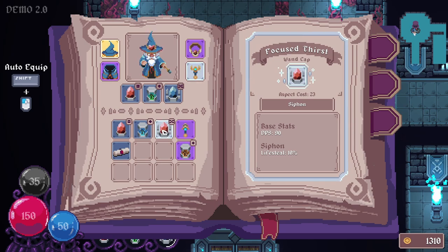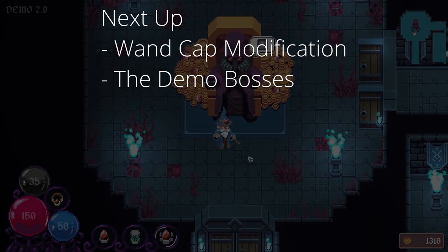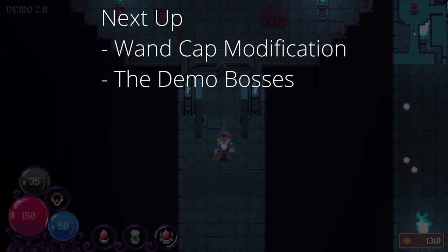This does 90 DPS instead of 60, and the life steal amount is the same. Let's try this. We could do that again but we don't have any other wands. That's fine.